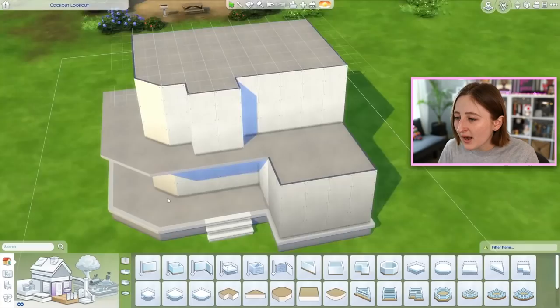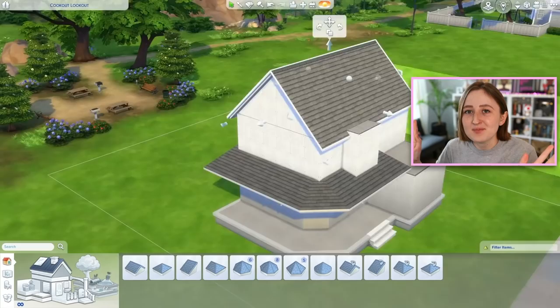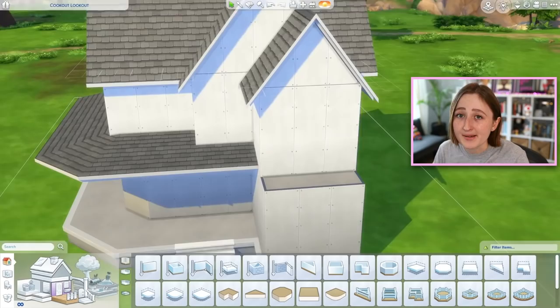My stream title was like, building a small house or a little house or something in The Sims. I was really intending for it to be tiny. And then very soon after that, I put a second floor, and that's when it all went away. No longer was it a tiny house — it was the exact opposite. It was actually still small, but not that small. It was now a two-story kind of big house.